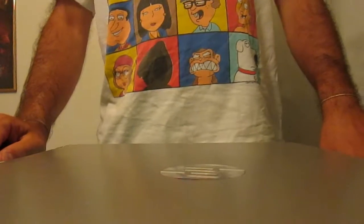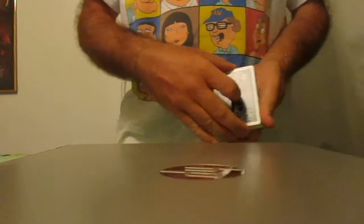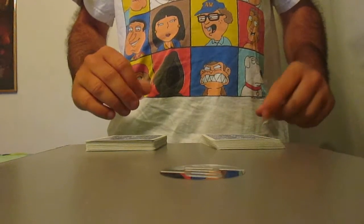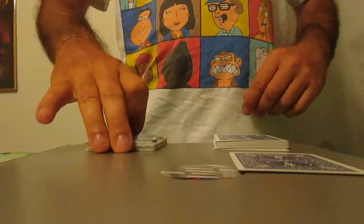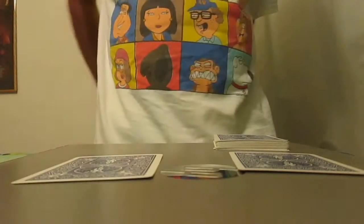I'm actually going to show you what I believe is a new trick. I hope it's a new trick, and it goes something like this. The deck is cut into two piles — one and two. We're going to take a card and place this one behind my back. I'm going to take a card from here and place it there.